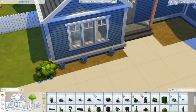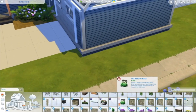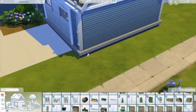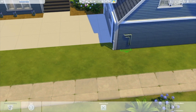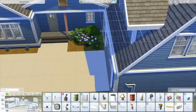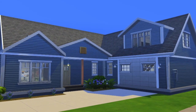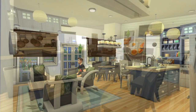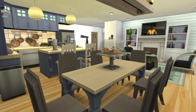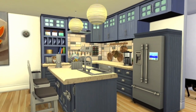If you want to download this house, it will be up on the gallery under Bubbly Simi and named the Adorable Blue Family Home. You can also look it up at hashtag Bubbly Simi. If you want to follow me on social media, it's Bubbly Simi on Twitter and Instagram. If you like this video, go ahead and subscribe, hit the little bell, and give this video a big thumbs up. Thank you all so much for watching and have a bubbly day!